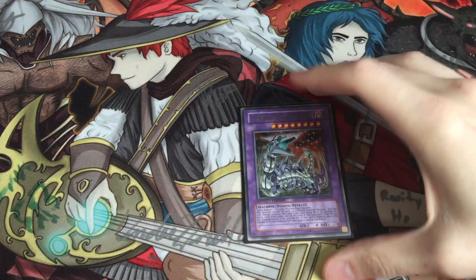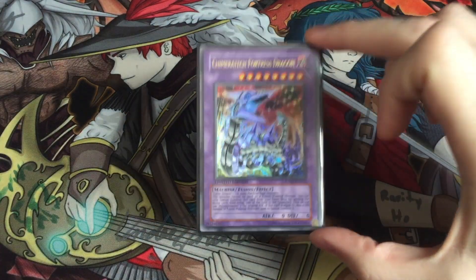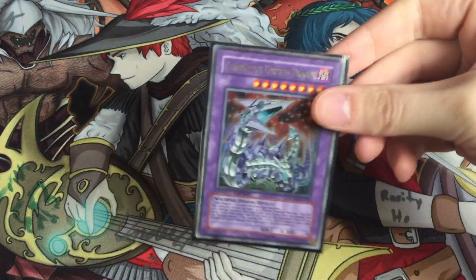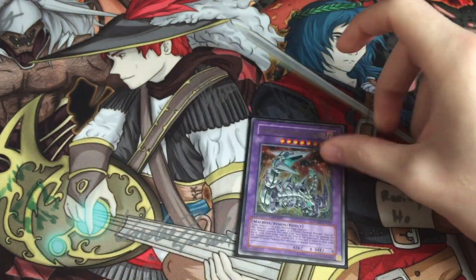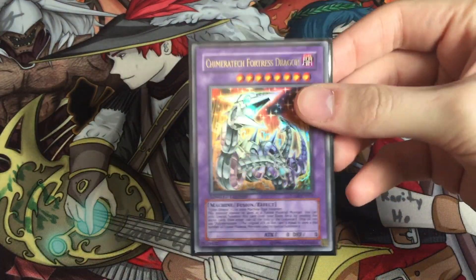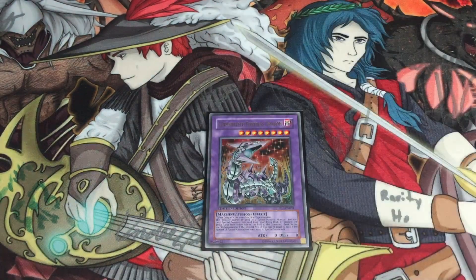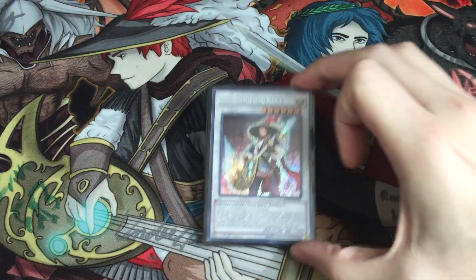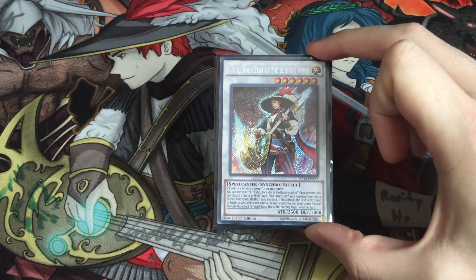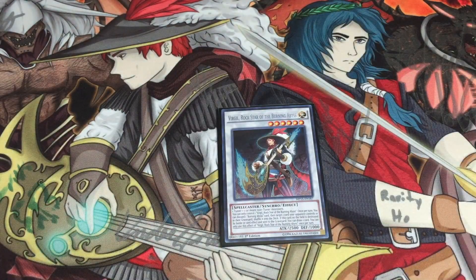Going into the extra deck: one copy of Chimeratech Fortress Dragon — oh my god, against Kozmo I wish I had two because I side Cyber Dragon Core and it came up so many times in testing where I wished I had two. But I'm happy I ran the one because this is your other out to Dark Destroyer. One copy of Virgil — he's more of an option even though I'm running two Rubik. You don't really need more than one; once you make him you can always return back with Cir anyway.